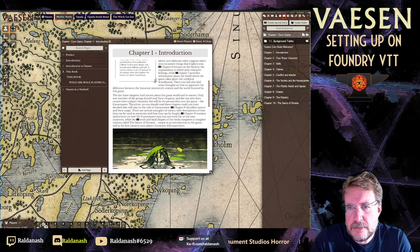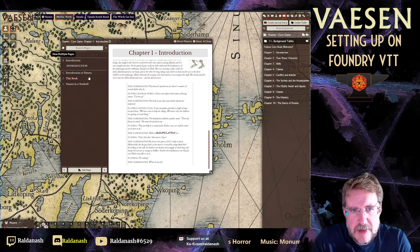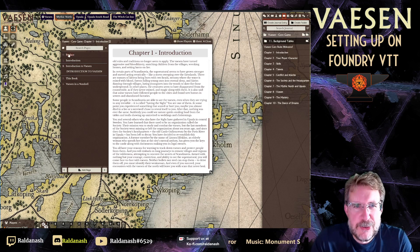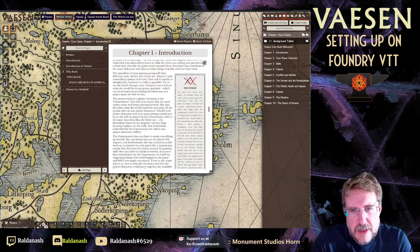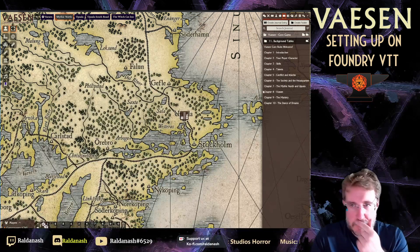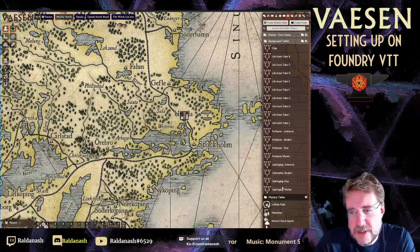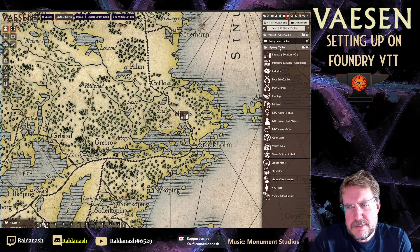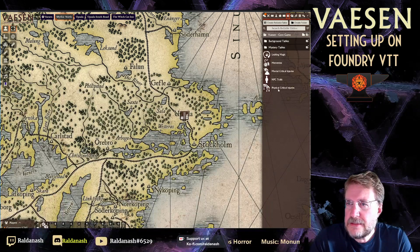A little tip if you're new to Foundry: there's a small icon in the journal that looks like a Post-it note. Normally you have to click to one page and then click to the next. If you click the double Post-it icon instead, it switches to continuous scroll mode so you can just keep going through the whole journal. You also get rollable tables — background tables you can use when creating a new character, and mystery tables such as 'what's the main conflict of your mystery' — letting you compile the story from rolls. These are tables straight from the book.